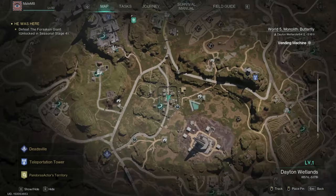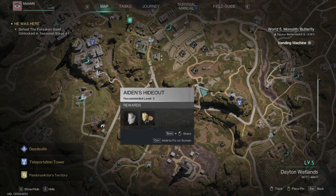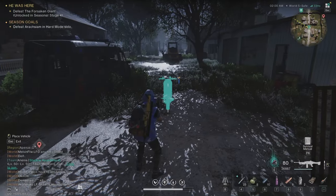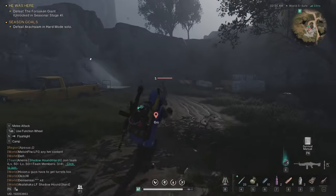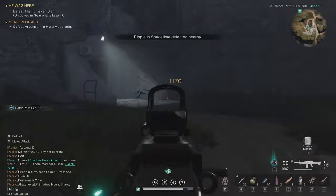Now, where is the bunker? It's very close to this location. Just follow this route up to Aiden's Hideout and it's going to be right here. I'm going to mark it on the map and go there. When you come here, just kill these few guys — the bunker is right here.